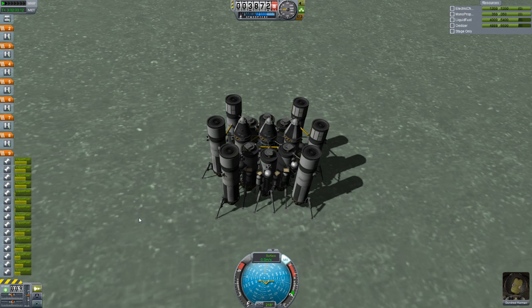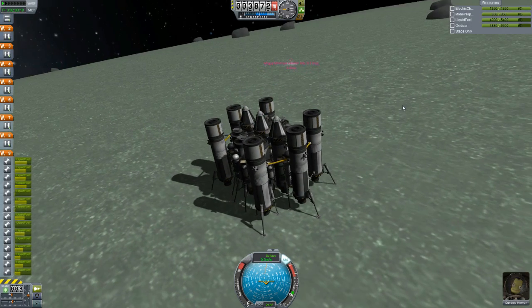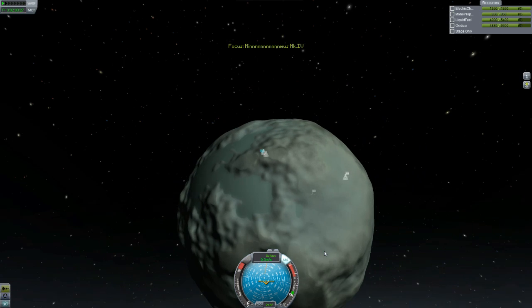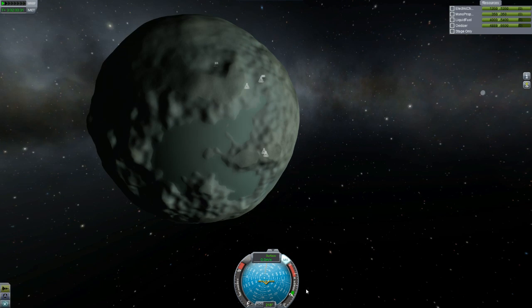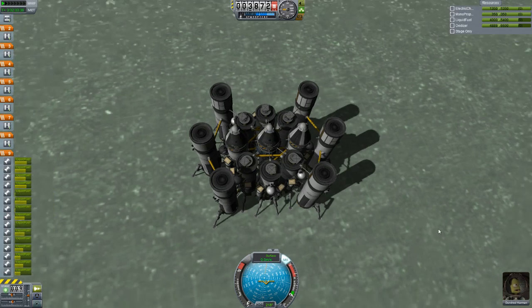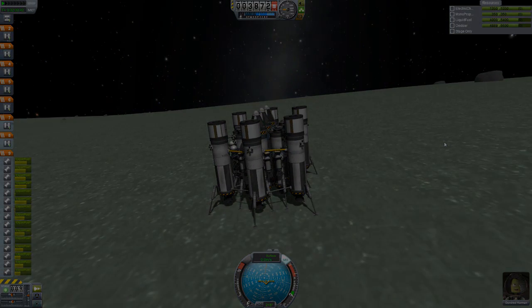I guess we'll call this the end of the episode. Next time, we are going to rescue our friends right over there, two kilometers over the ridge. We're going to get lots of soil samples. We're going to use our Science Juniors, jettison the empty engines, and travel around Minmus and hit up as many biomes as we can before we have to leave with these three command pods. Hope you guys enjoyed the video. We'll see you next time. Bye-bye.